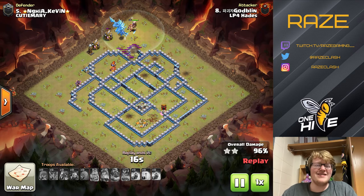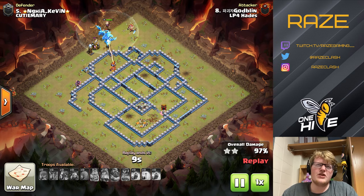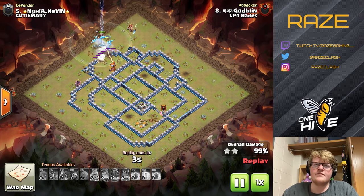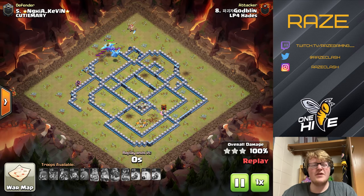So that is the air meta for Town Hall 13 — we have mass dragons, mass E-Drags, Sui Lalo, and Electron. Electron I think should be exploited a little bit more; it's kind of underrated at the moment. I hope you guys enjoyed it and learned something. I've been Raised Gaming and I'm out.